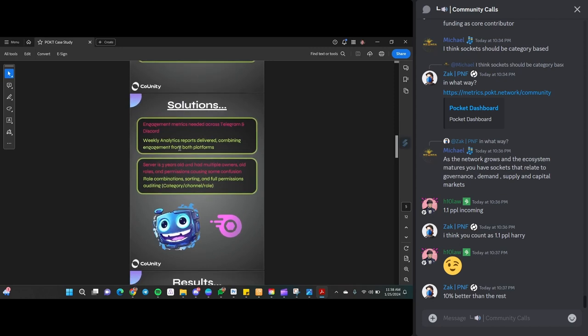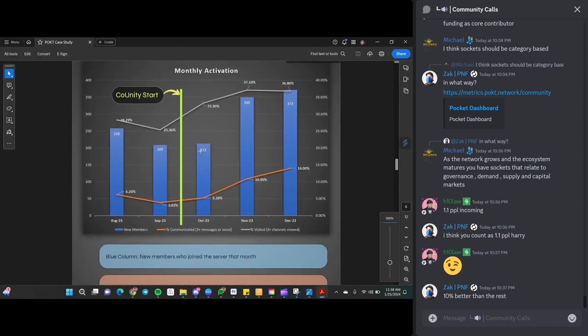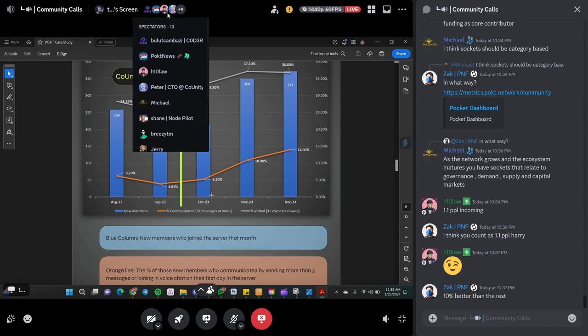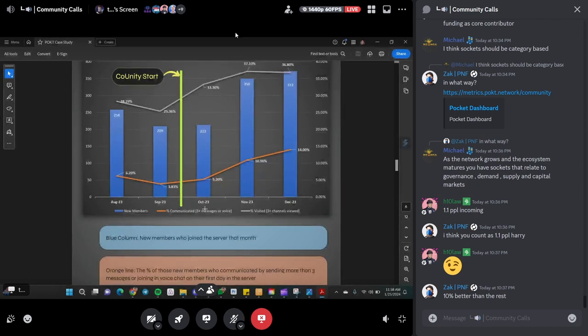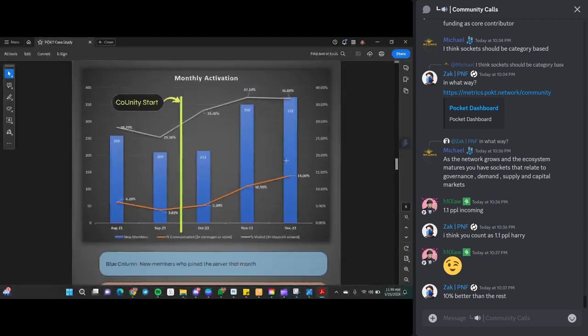Some results: the orange line is the percent of new members who communicated by sending more than three messages or joining a voice chat on their first day in the server. In October, 5% of 213 new members activated like that — sending messages, asking questions, jumping in. That went up in November to 11%, and all the way up to 14% in December — that's about seven out of every 50 people, which is a pretty big activation metric.